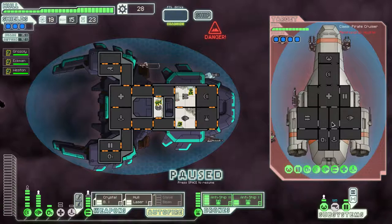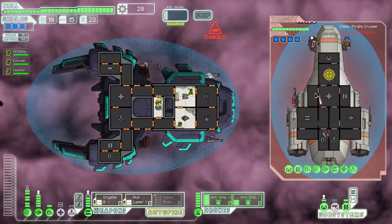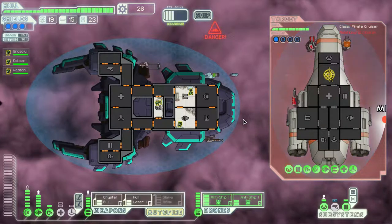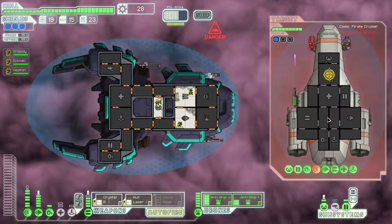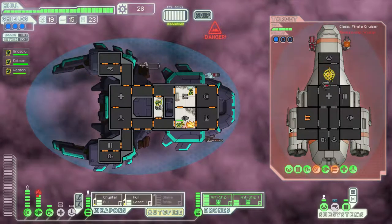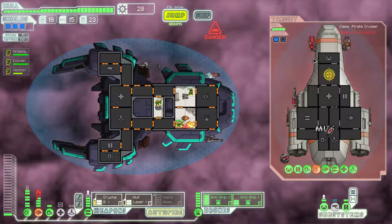We'll use both drones right away. I'm not going to do any boarding since we don't have men to do that. We'll take out the shield room. Look at that — he's got one, two, three weapons. What is that thing? Starting to whittle down the shields. They're not using their teleporter for some reason. He seems to be using mostly beam weapons. This is actually pretty easy.